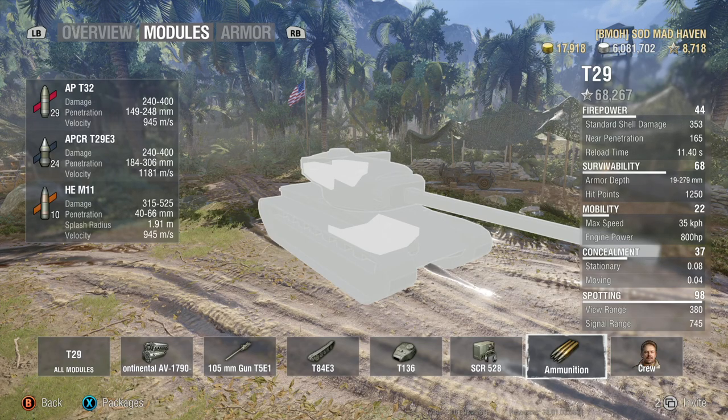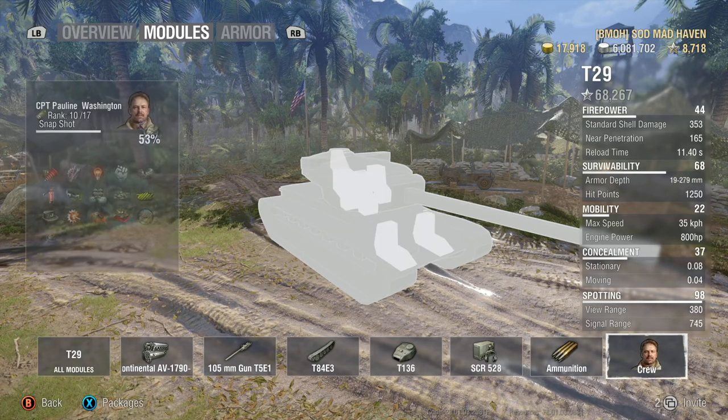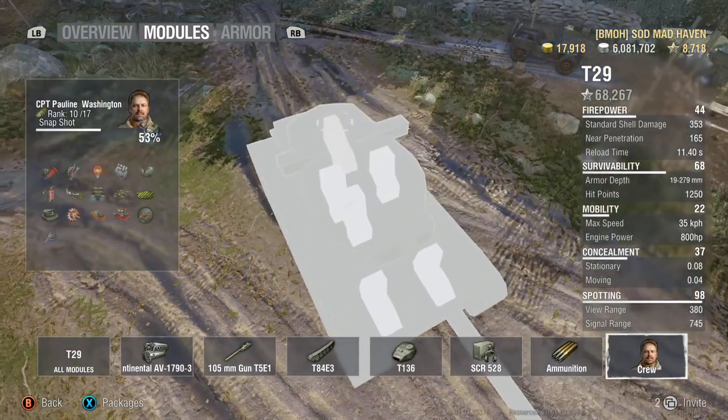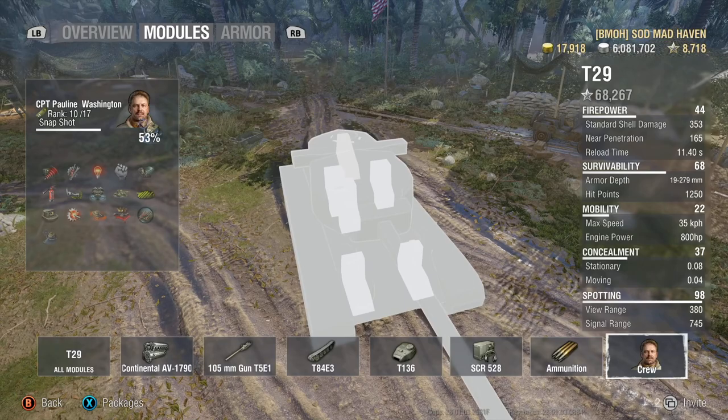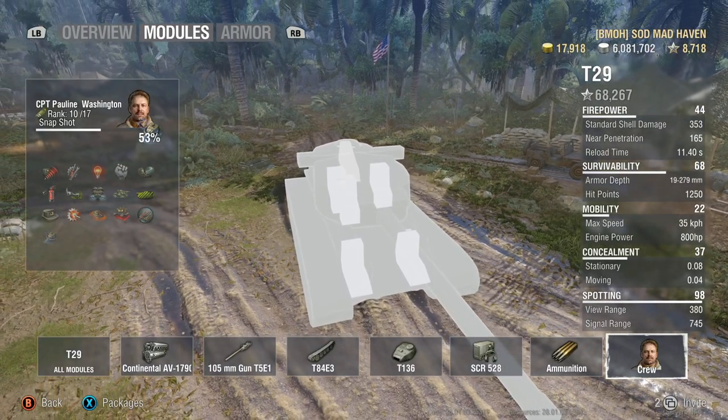Jumping into the 105mm ammunition: 945 meters per second on your standard AP rounds, 1,181 meters per second on your APCR. AP readjusts by 5 degrees on impact, APCR readjusts by 2 degrees on impact. The high explosives on this tank are not that bad either. The crew is located all over the place — the weak spot on top, which is the hatch, is where your commander is located, which means you have a very high possibility of your commander being knocked out.